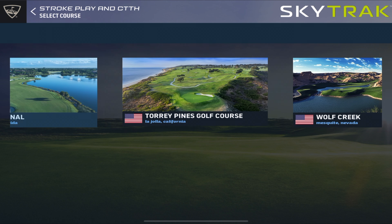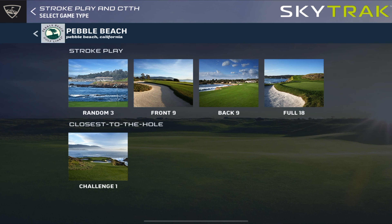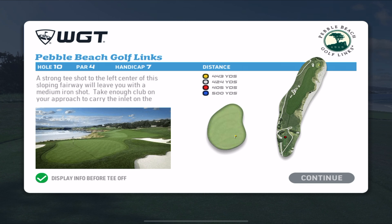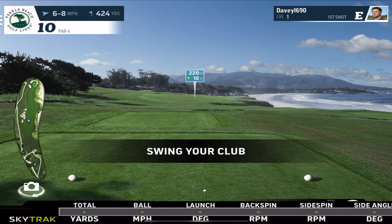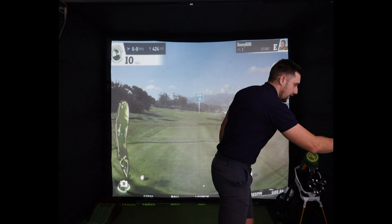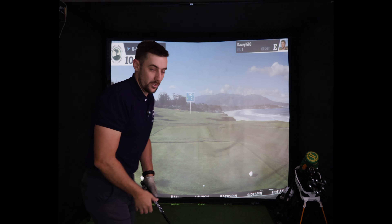We're going to get to a lot of these courses here as well, but we're going to play Pebble Beach back nine, okay? Because the back nine is real pretty. I mean, obviously you don't get the seventh par three, but you get a lot of other really cool stuff as well. We're going to play the White Tees because I've only got up to four iron in here, but we've got six to eight mile per hour winds off the left. I love the graphics on WGT Golf.